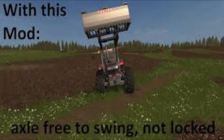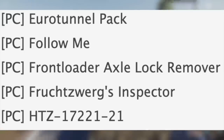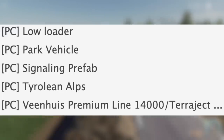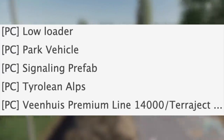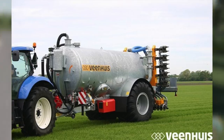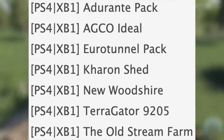I've tried this on 17 and it works awesome. We have Fruit Swagger's Inspector, we have the HTZ 17221-21 — it's a blue tractor, and this thing's cool. We also have Low Loader, Park Vehicle Signaling Prefab, Tyrolian Alps, the Venus Premium Line 14000, and Terraject — basically a new slurry tanker with a cultivator attached to the back of it and maybe a couple other implements as well.